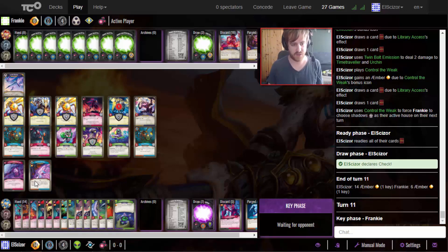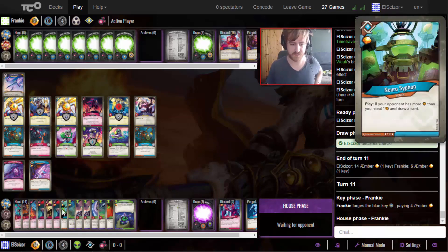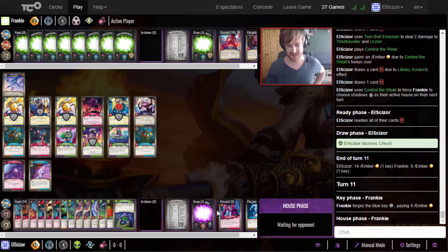Play the Control the Weak out of the Phase Shift and force them into Shadows again so the Gatekeeper doesn't get to capture all of my amber. He can forge for four but I'll be able to forge very cheaply as well, and then I have enough amber and enough cards in hand that Key Abduction should give me a free key. I drew the Noise and could have played that again with the Control the Weak - I drew it in our system so I could have gained even more amber there.